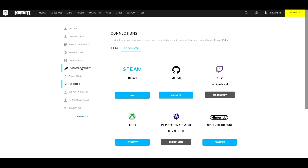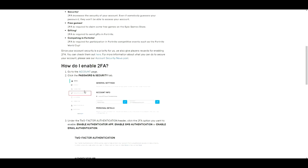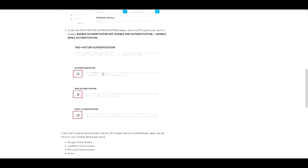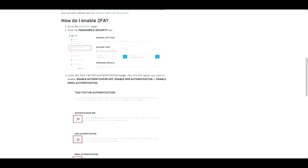Once you're connected, go to where it says 'Password and Security' and click on that. Scroll down and you'll see the 2FA options. To enable 2FA, go to your account page, click on the 'Password and Security' tab, and under the Two-Factor Authorization header, click the 2FA option you want to enable.